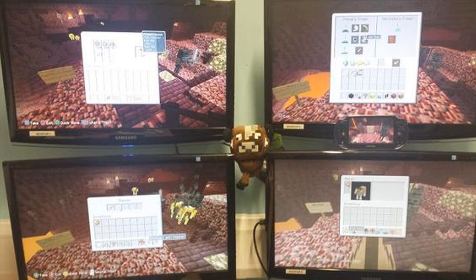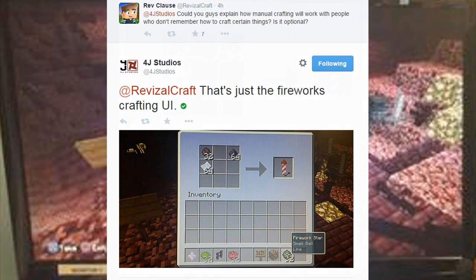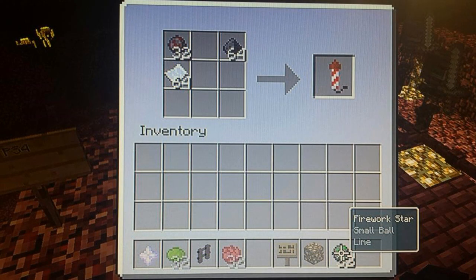Starting in the upper left hand corner, the main thing we can see is the fireworks crafting interface, which appears to be a manual crafting type of system. I know it's really hard to see because 4J Studios is notorious for taking some not-so-great pictures. This led a lot of people to believe we were going to see manual crafting on Minecraft console in TU19. Someone actually asked 4J to explain how manual crafting would work, and 4J Studios clarified that this is just the UI they will be using for fireworks — and they posted a much clearer photo.